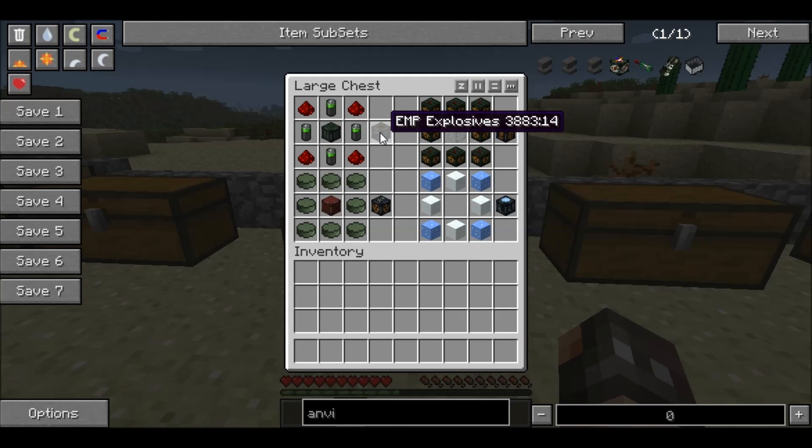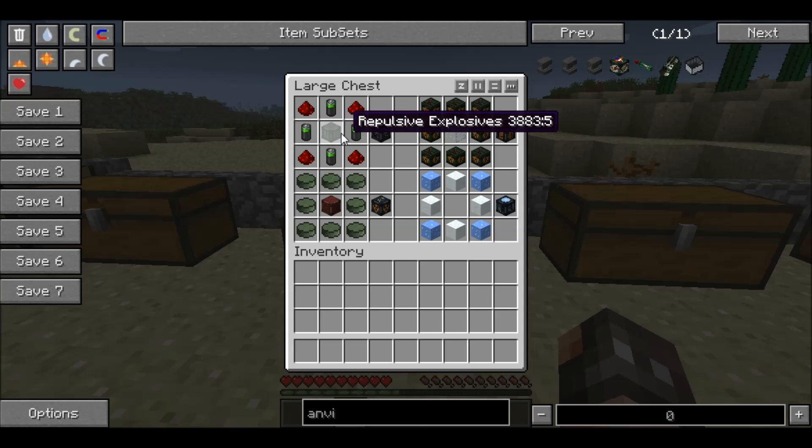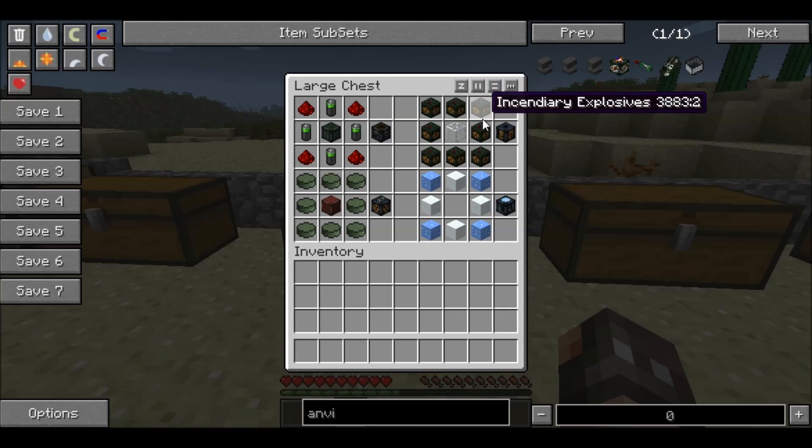Moving on, we have an EMP explosive. To make this you will need four redstone in the corners of your crafting table with batteries making a cross. These batteries can either be fully charged or have zero kilojoules of energy in them — it doesn't matter for the recipe. Then in the middle you have a repulsive explosive. That will give you a single EMP explosive. Moving across, we have an exothermic explosive. You need a single glass block in the middle surrounded by eight incendiary explosives to give you a single exothermic explosive.